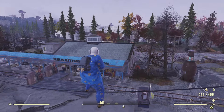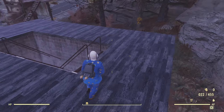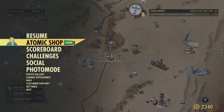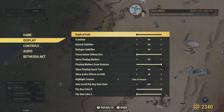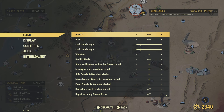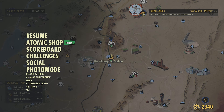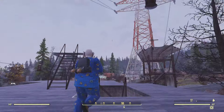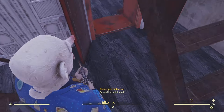Sensitivity does help quite a bit. Come into your settings — not display, go to your sensitivity settings. This changes how fast you can move your camera, and you want to find the best setting that suits you.